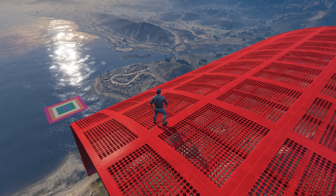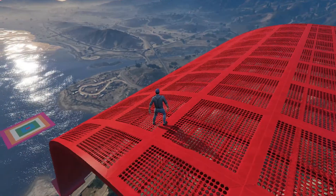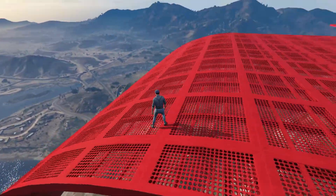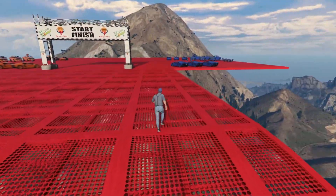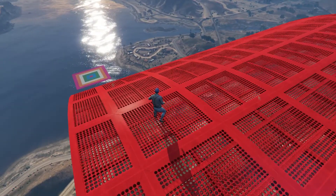Hey everyone, it's Tom. We're going to play another one of Pesh's creations. This one, we're on a giant ramp, and there's a target down there. What we have to do is take one of these vehicles of our colour and go down the ramp and try to land as close to the centre as we can.